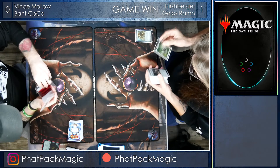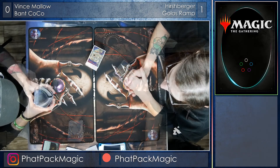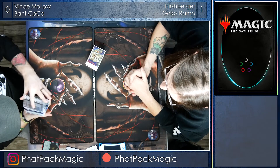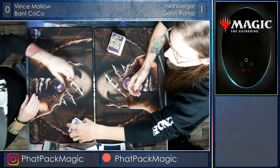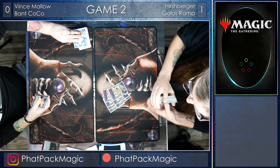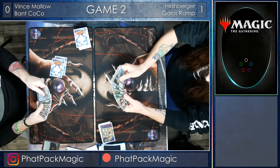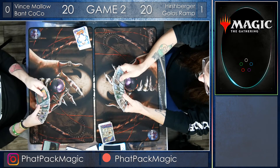Get ready because we're skipping ahead to game two. Hershberger is serving up the mono green beats and leads Vince 1-0 with Golos Ramp. This deck really came out of nowhere — Bant Collected Company is such a powerful deck, and Vince managed to get out two of them, but Hershberger just used Ugin to plow through the rest of Vince's deck.